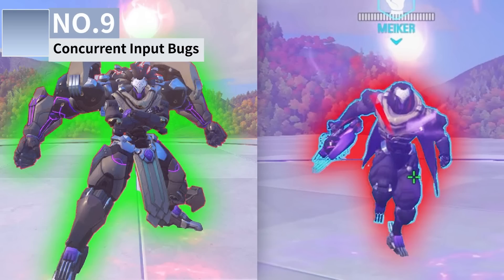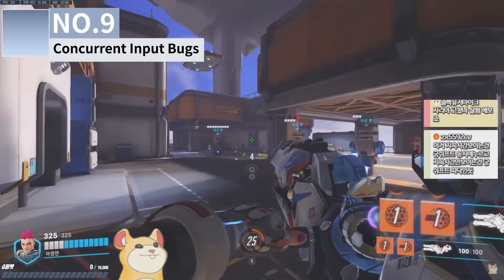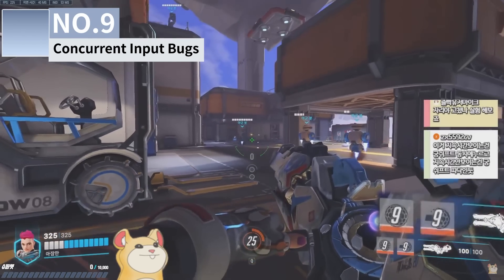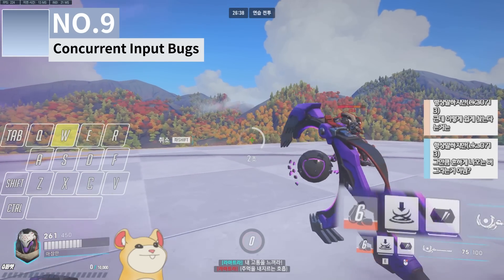Like we've talked about in our previous bug videos, there are a ton of concurrency issues in Overwatch 2's coding logic. Zarya, for example, can lose a bubble when attempting to shield allies as the cooldown returns from 0 to 1. Ramattra's ultimate can get cancelled if you punch, ult, and shift at the same time.